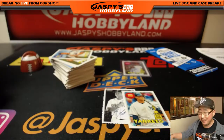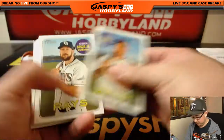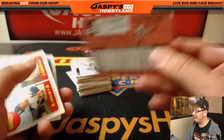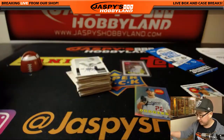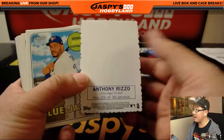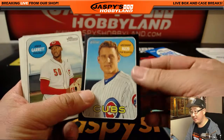Now, Ohtani time? I like Raphael Devers too — I think that's a pretty solid one. The autographs are few and far between, but most of the time they'll be pretty good. 359 out of 569, Clayton Kershaw. Another facsimile autograph, Anthony Rizzo. And then we've got Anthony Rizzo again, black border.